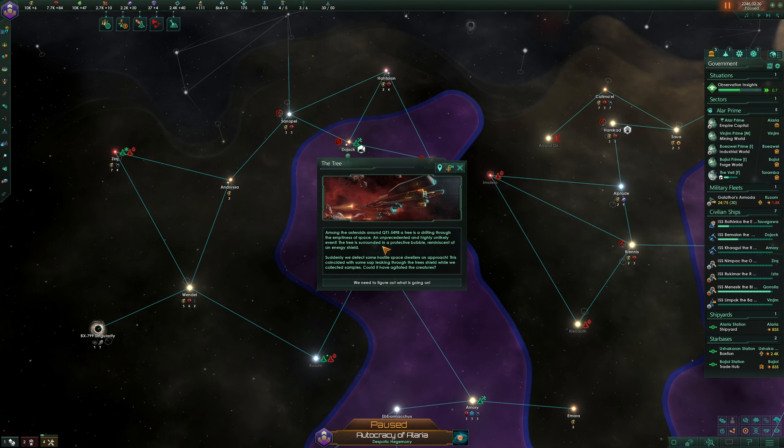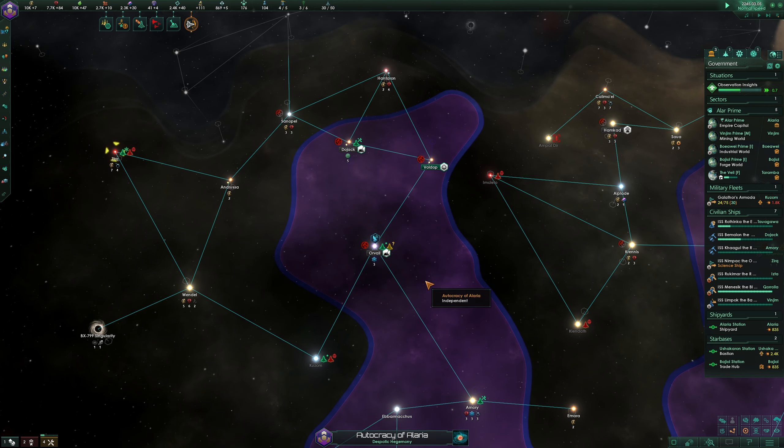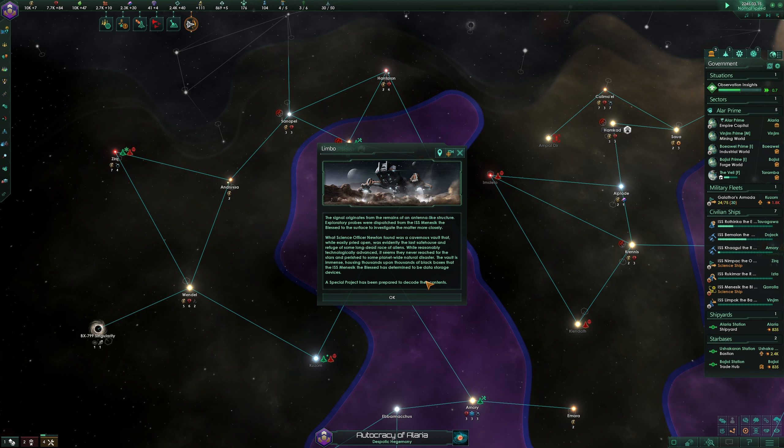Desiccated event: among the asteroids around QT15498, a tree is drifting through the emptiness of space — an unprecedented, highly unlikely event. The tree is surrounded in a protective bubble reminiscent of an energy shield. Suddenly hostile space dwellers detect our approach; this coincided with sap leaking through the tree's shield. We need to figure out what's going on. Limbo event: science officer Newton found a cavernous vault, easily pried open but evidently the last safe house of some long-dead alien race.